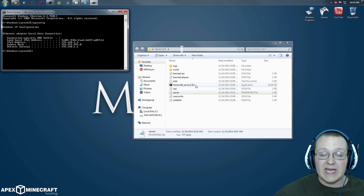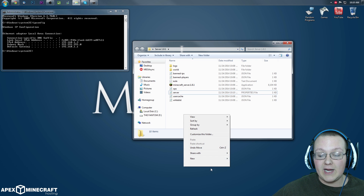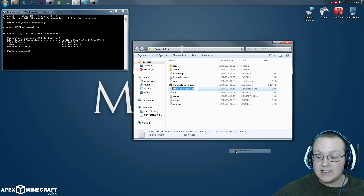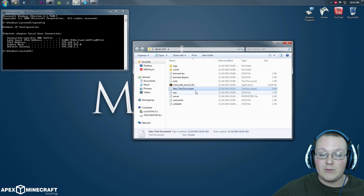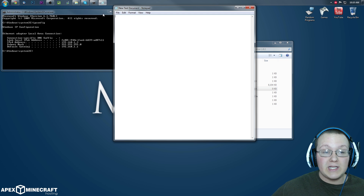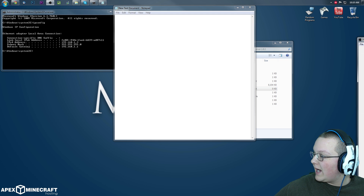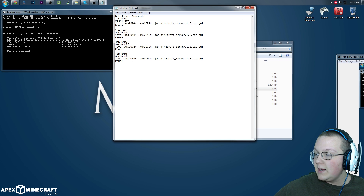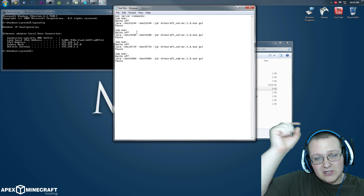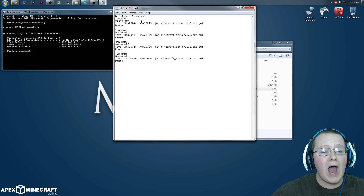Now we want to right-click in the folder and create a new text document. Go ahead and open it up. In this we want to put our bat file contents, which are in the description down below.